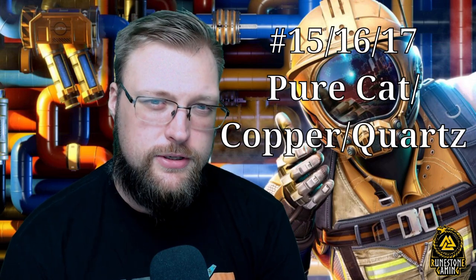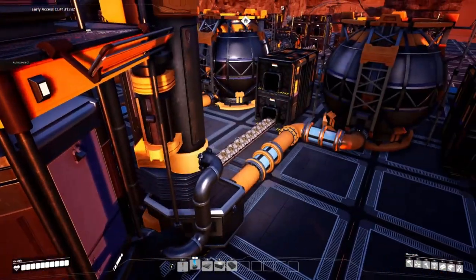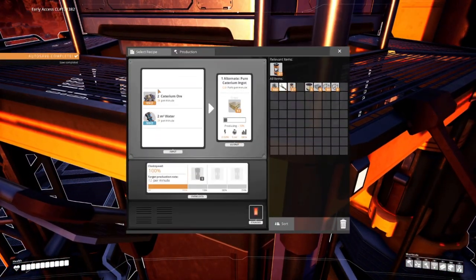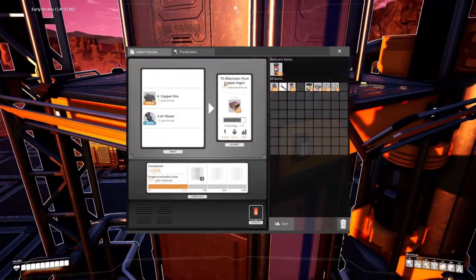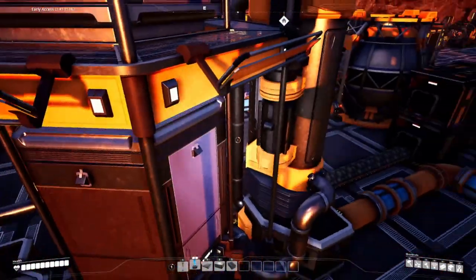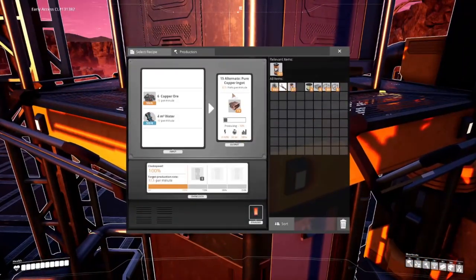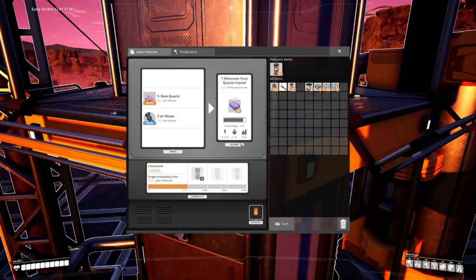Sitting at numbers 17, 16, and 15 are Pure Caterium Ingot, Pure Quartz Crystal, and Pure Copper Ingot. I've left Pure Iron Ingot out because there's plenty of iron ingots on the map, but these three recipes are a great way to get high input and maximize the resources on your map. Copper, Caterium, and Quartz are tougher to find — why not put some water with them and get a little extra output? The only problem is you're really trading power for a resource.